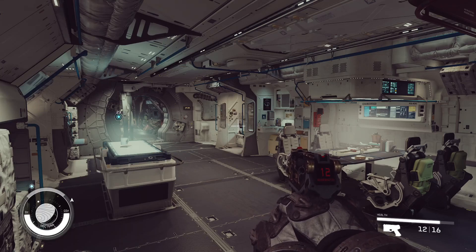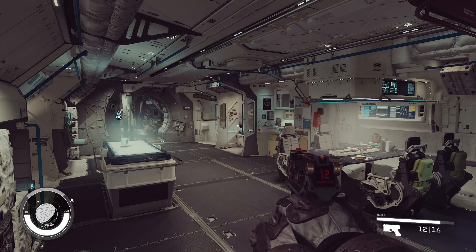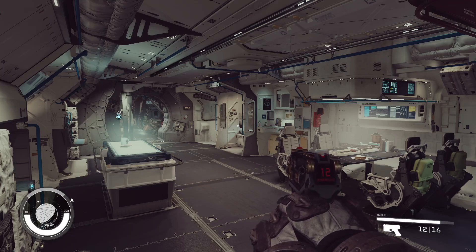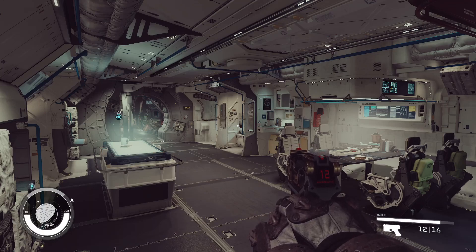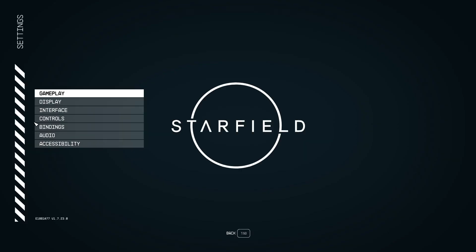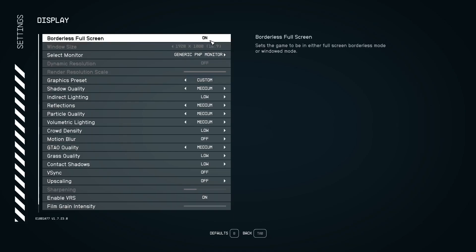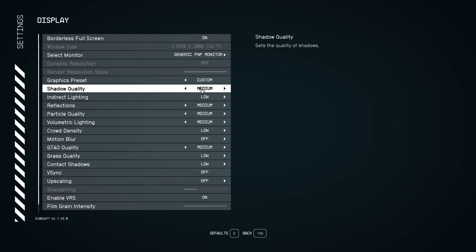These are the settings I'm currently running right now and I would highly recommend you use these if you use no upscaling at all and you've got a decent enough machine — medium to high end. Press Escape, go to Settings, then Display. I recommend putting the display mode at borderless fullscreen.